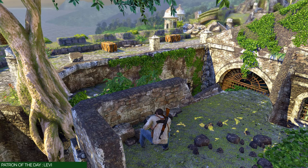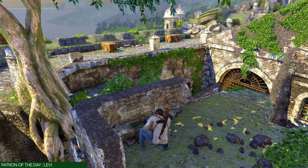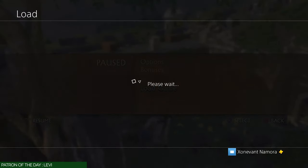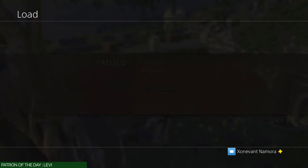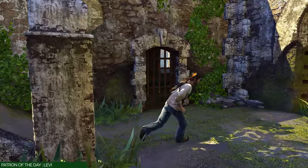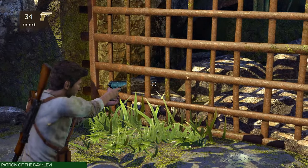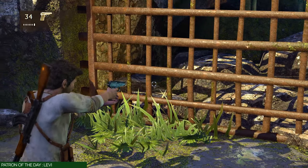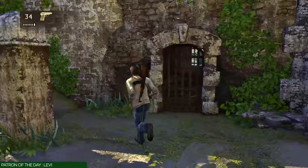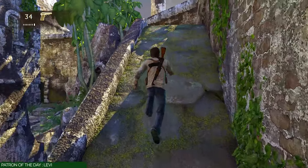Welcome back to my road to completion guide for Uncharted Drake's Fortune Remastered, this is episode 16. At the end of episode 15 we picked up the strange relic, right after a combat sequence. I just loaded up my game save to show you where you spawn in when you continue, and I'm showing you there's a treasure on the other side of this gate that we're going to pick up in a second. Before we do that, head back up top.